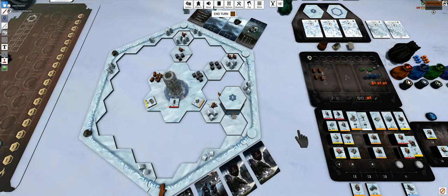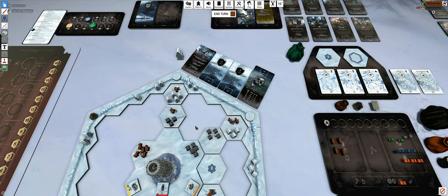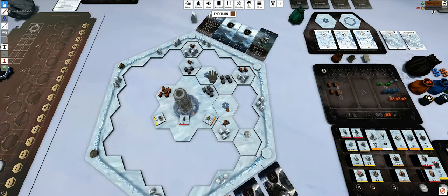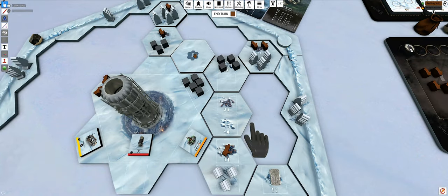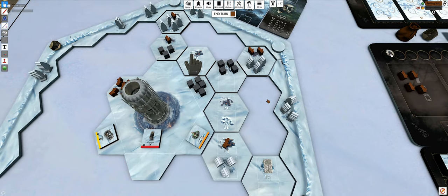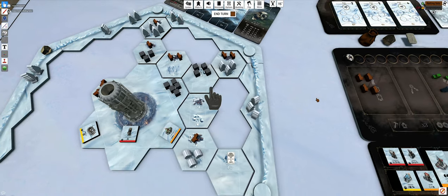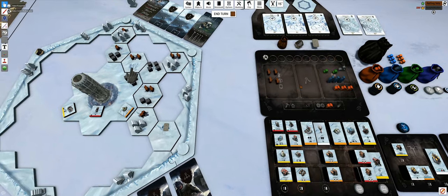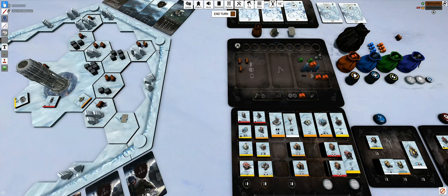We'll drop one right there and we'll drop the other one right here. At this point I can flip them, right? Exactly - after putting them down I place all resources. I got some resources which is good. Does it have to be an engineer? Workers can do almost everything the engineer can do - the engineer can do an extra thing that workers can't.